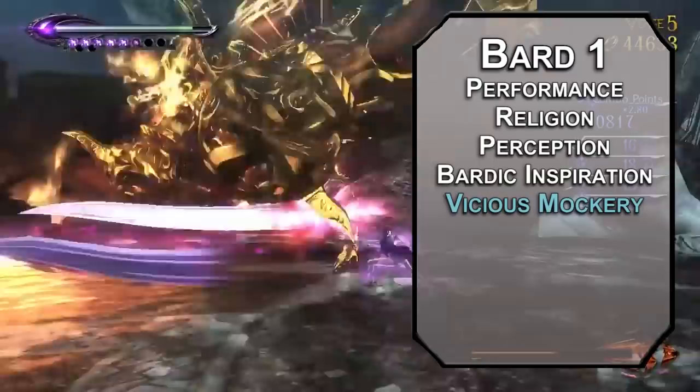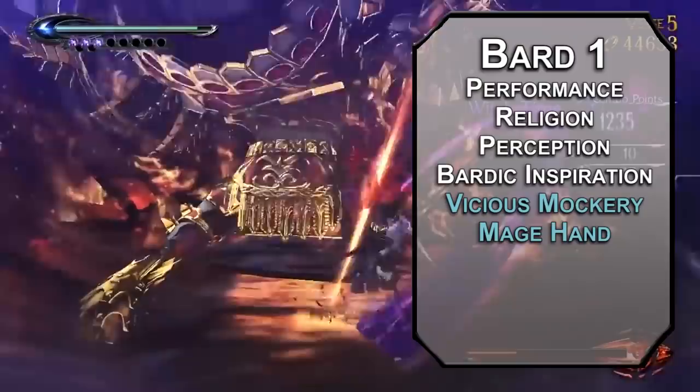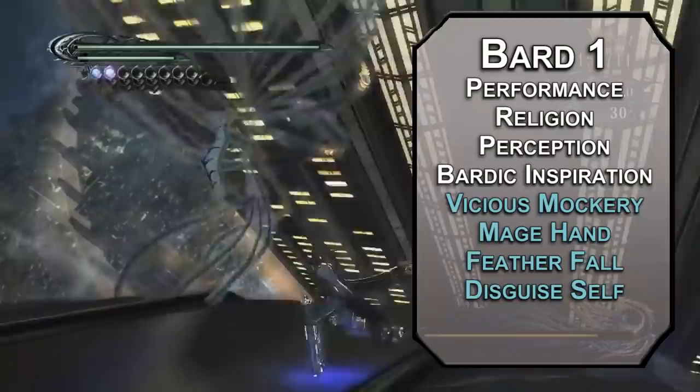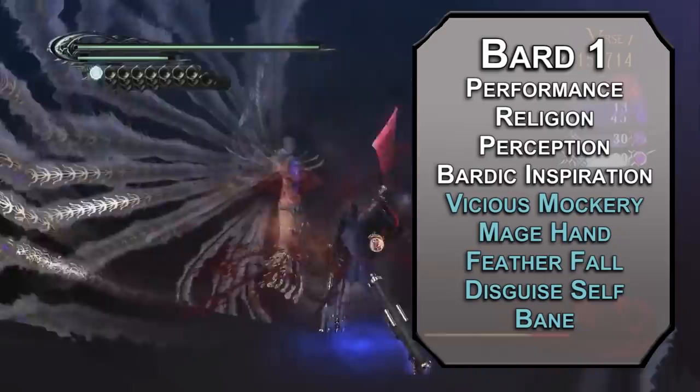Mage Hand creates a floating spectral hand to activate switches or lift objects weighing 5 pounds or less — use your hair to trigger the trap, no need to get close. Feather Fall protects up to 5 falling creatures from falling damage, so if you're having a fight on top of a jet, no worries. Disguise Self lets you change your appearance for an hour if you want some angels to think you're a nun — they can see through it with an investigation check, but by that time you're already opening fire. Bane forces a Charisma save on up to 3 creatures; failing it, they subtract a d4 from attack rolls and saving throws for up to a minute. Longstrider increases your movement speed by 10. Your legs are very long — actually kind of too long, it's a little creepy looking.